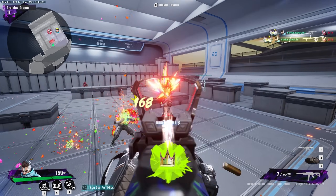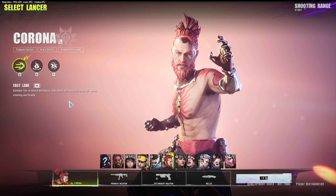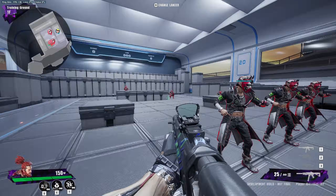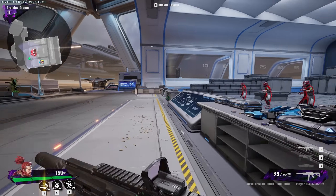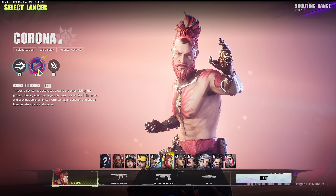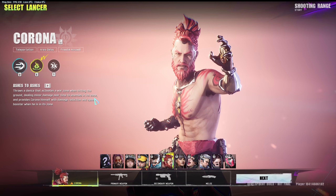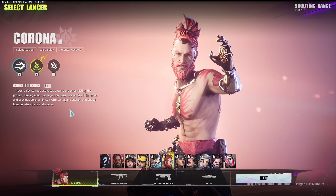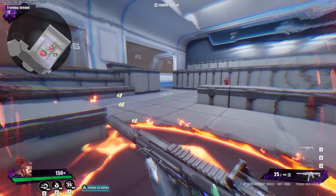Next character is Corona. Fast Lane dashes a short distance — the dash distance is shorter when moving vertically. This character is definitely for people who like to play very fast. You can only dash forward; you can't dash anywhere else. Ashes to Ashes throws a device that activates a war zone when hitting the ground, dealing minor damage over time to enemies in its zone and providing Corona with damage reduction and speed boost when he's in it.